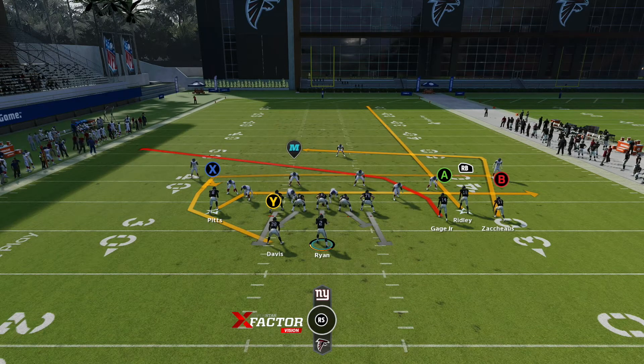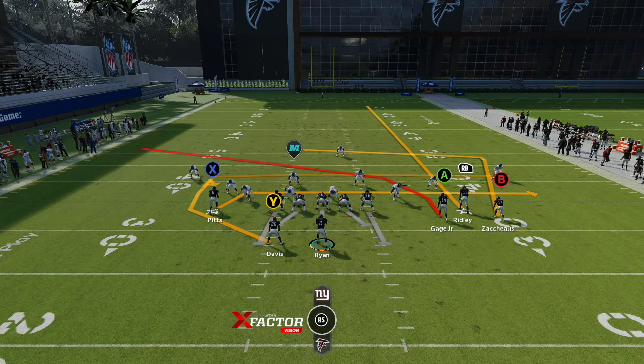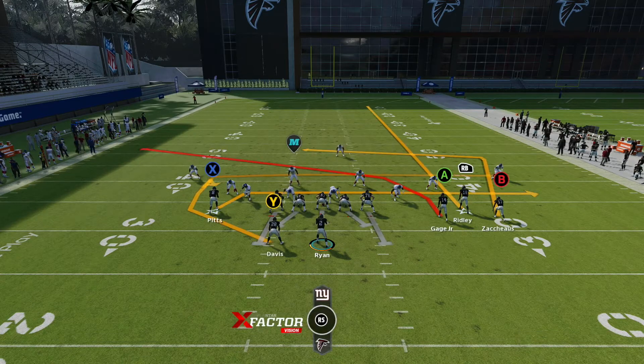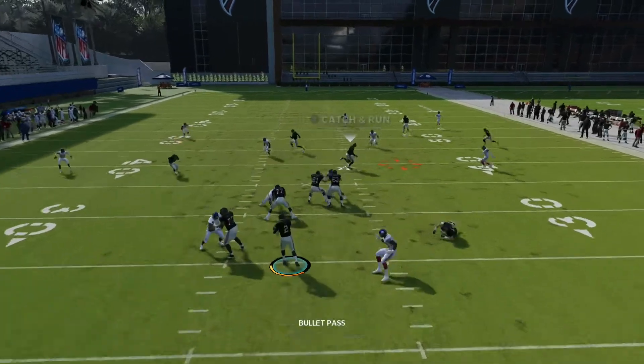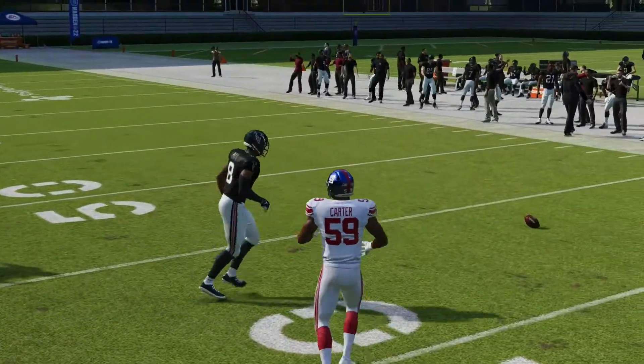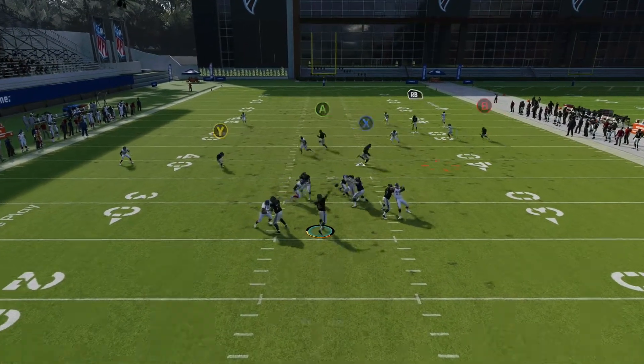This play is called Dagger, and really I leave it alone — I do not touch this play at all. Your main read on this is going to be A or X. You're reading crossers — easy completions. If you keep getting zoned, their users are going to have to take away something.